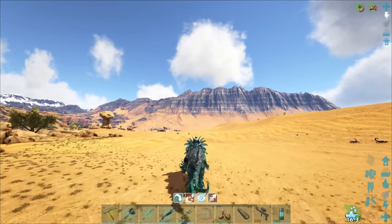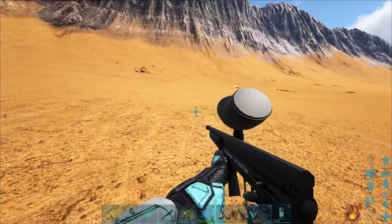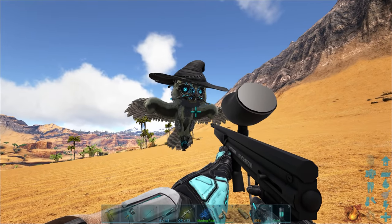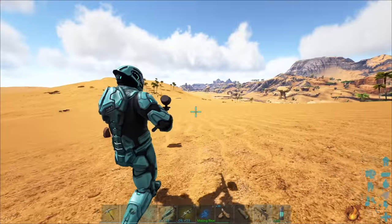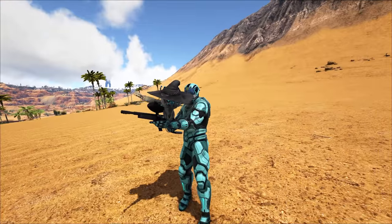I'll have another little search here, and if I can't find any more we'll probably move on. I'm going to fly around on my Astrodelphis. I actually want to talk about my little guy here — I managed to get the Chibi Witching Owl! I think that's what it's called. It's a pretty cool little chibi. I kind of like the little witch's hat.